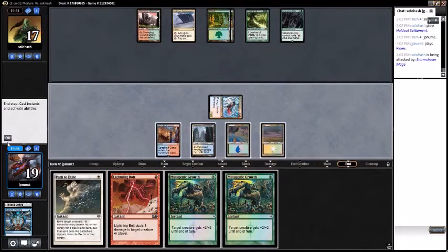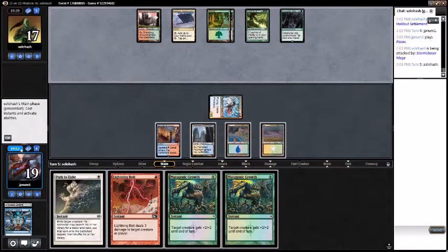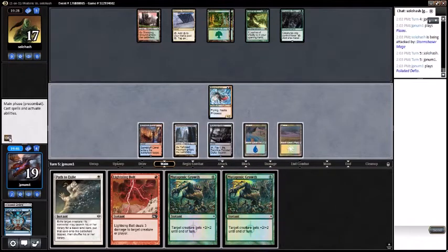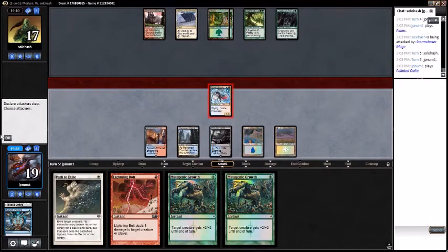If my opponent taps out and plays like a Collected Company and gets a dude, I'd probably move in — path the dude and play all my spells. But they did none of those things. I think they're looking for black mana. Drew a Polluted Delta — they're getting mana screwed, we're getting mana flooded, so that's fair. Going to move in on the bolt here. Attack for one, 16, pass turn.